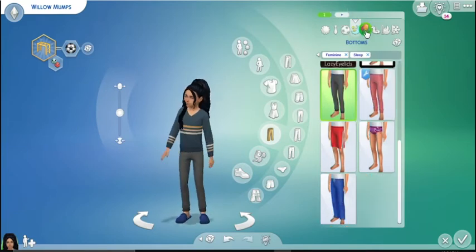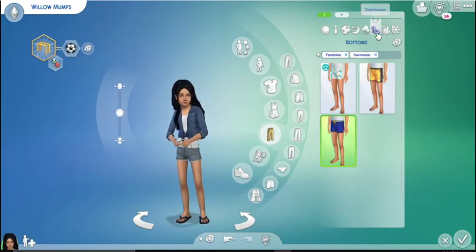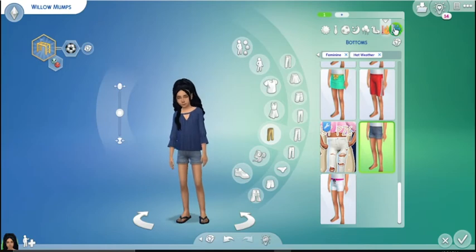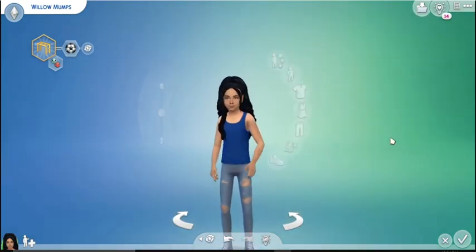She sleeps in a comfortable outfit, when she goes to a party she wears her shorts and plaid, she has swimwear with shorts, and she likes her shirt and sandals — and of course her everyday outfit. That's it!